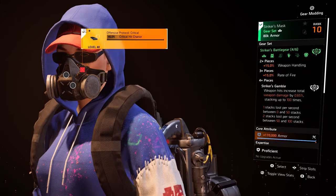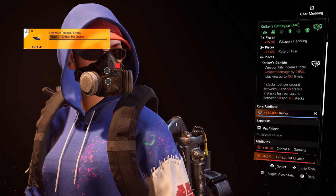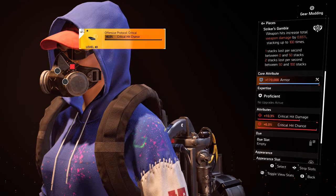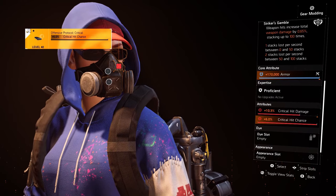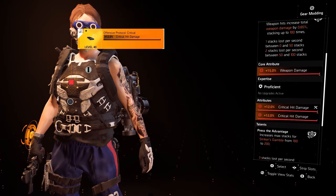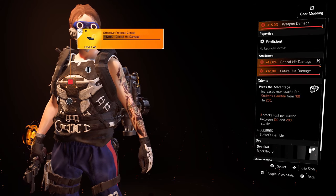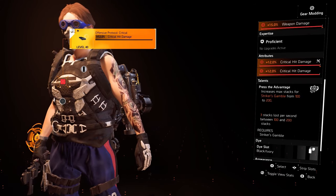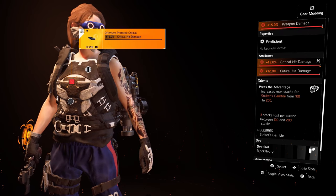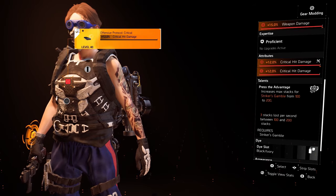Moving into the gear pieces, starting off with the Striker's mask. Striker's gives us 15% weapon handling from its 2-piece, 15% rate of fire from the 3-piece, and the 4-piece gives us Striker's Gamble. We have 170k armor, 10.3% critical hit damage and 6% crit chance via a mod. Onto our Striker's chest piece: 15% weapon damage, 12% critical hit damage and then 12% critical hit damage via a mod. We gain the Press the Advantage talent which increases max stacks from Striker's Gamble from 100 to 200, with 3 stacks lost per second between 100 and 200. All you have to do is keep up the aggression and it's easy to keep the stacks up at 200.